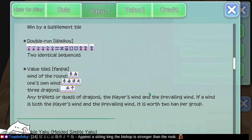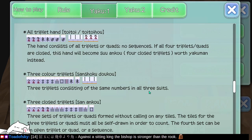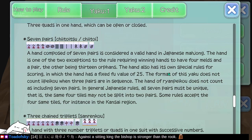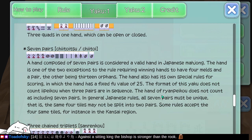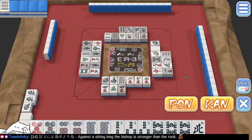Double Yaku, triple, full straight. Isn't there one here that's 7 pairs? A hand — 4 melds and a pair, or it's one of the two exceptions. In general Japanese rules, pairs must be unique — that is, the same 4 tiles may not be split into 2 pairs. Some rules accept the 4 same tiles, such as in the Kansai region. That doesn't really answer what rules I'm playing under. Since I don't know my own rule set, I think we pass on this.